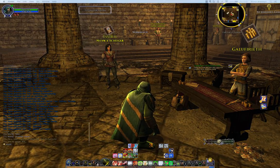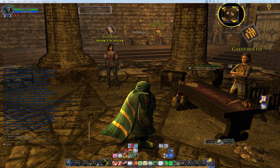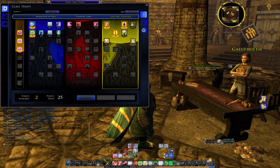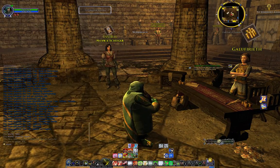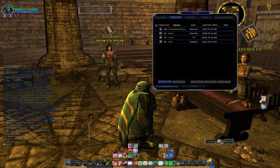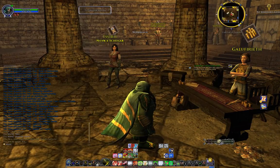We're back in LOTRO now for lesson two, and in this video we're going to talk about the trait panel, the deed log, the social panel, and the quest log. I'll show them very quickly. The trait panel is this one, the deed log is this book here, the social panel is this one, and the quest log is this one. Let's get rid of all of them and go back to the traits panel first.